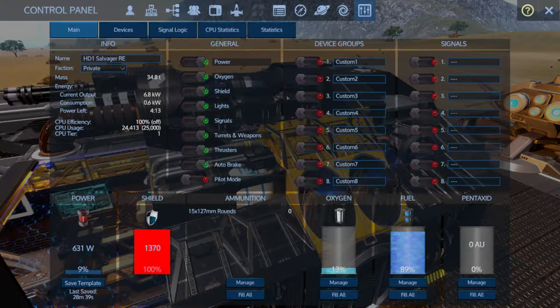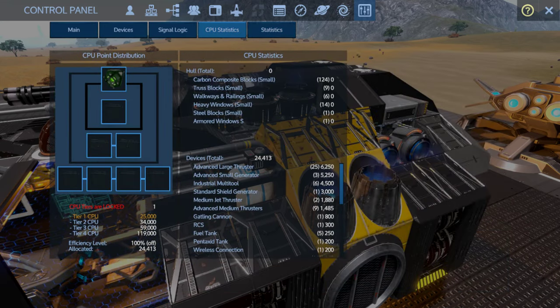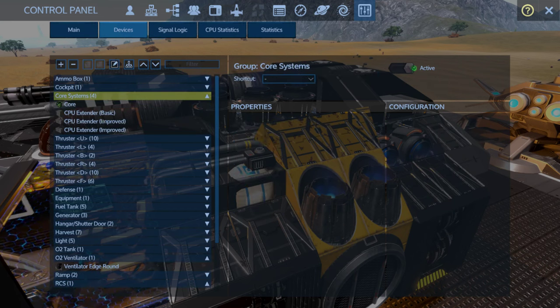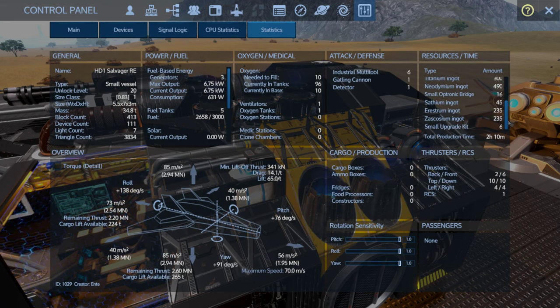Let's take a look at some numbers here. Unlock level 20, size class 1, 73 forward, 40 strafing, 85 lift, 56 reverse, 85 down — really high roll, yaw, and pitch numbers on here as well. It's a pretty thrusty creation. Depending on how much storage it has, it looks like it could be very usable in high gravity environments. CPU-wise, we're pretty light — it's not going anywhere close to a Core 9. It's actually a single basic and two improved cores, so it's avoiding the expensive advanced CPU cores entirely, which helps bring the build cost down.